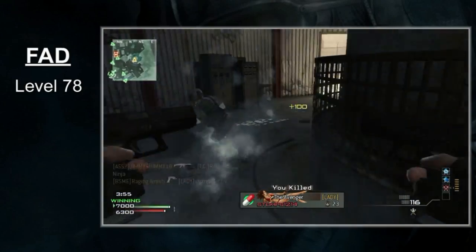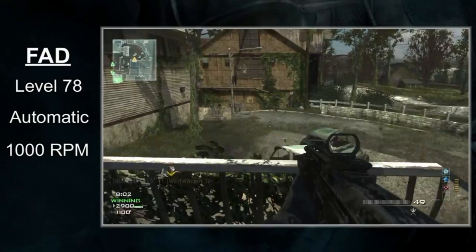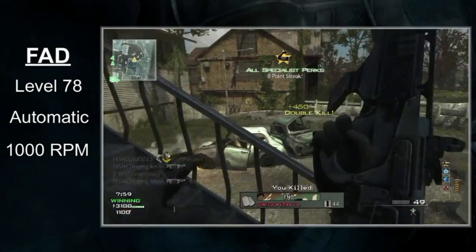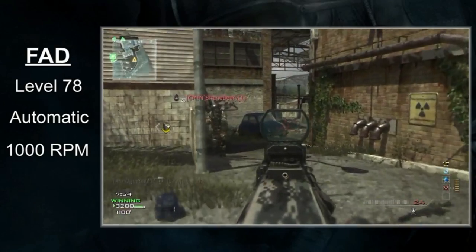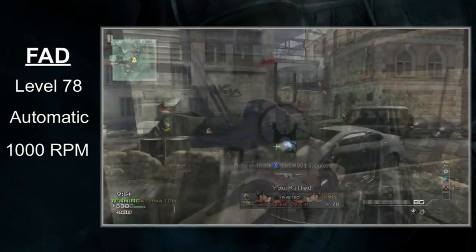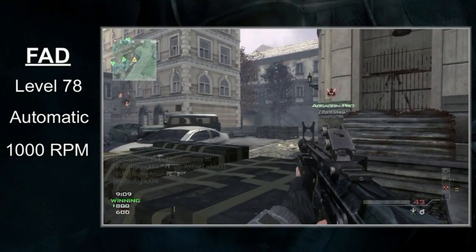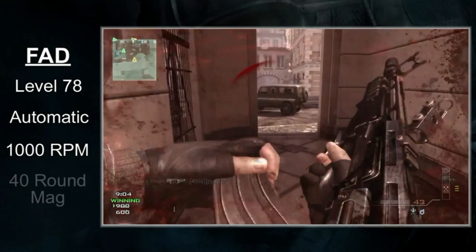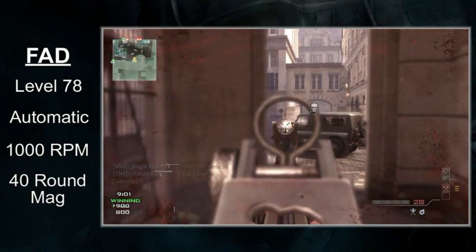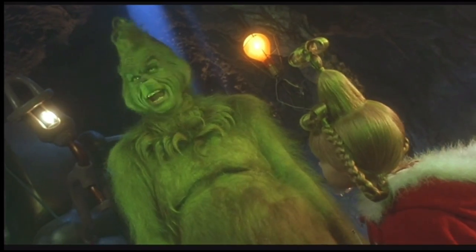The fire rate is astounding. The FAD is fully automatic and clocks in at a whopping 1,000 RPM — the fastest fire rate of all assault rifles. In fact, the FAD has a faster fire rate than most SMGs. Only the PM9 and the FMG9 shoot faster by default. The high fire rate means the FAD will chew through bullets like mad, but thankfully your mag size is big enough to handle it. This weapon is the only assault rifle to feature a 40-round mag, and you also get a huge starting ammo loadout of 120 rounds.